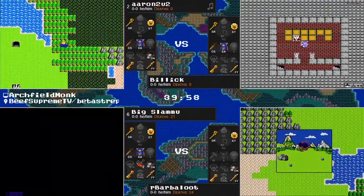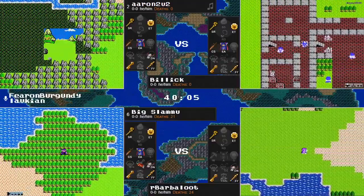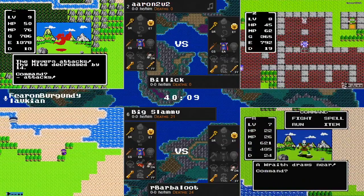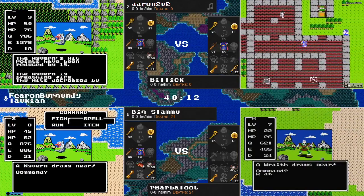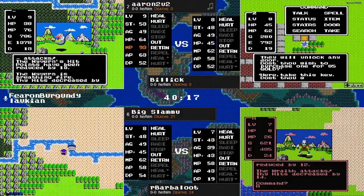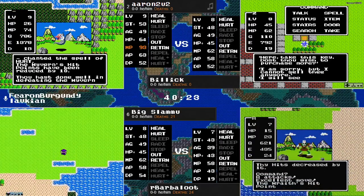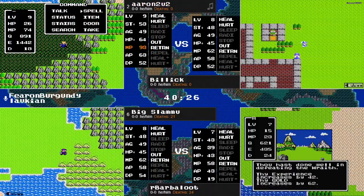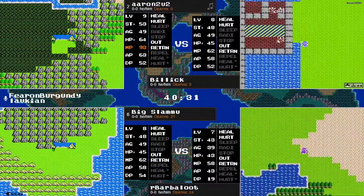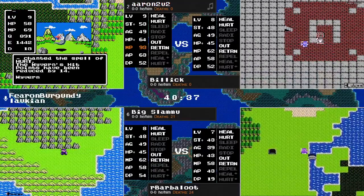Billick getting a little adventurous there with the demon knight — one of the dodgiest enemies in the game — and was able to send Billick back.